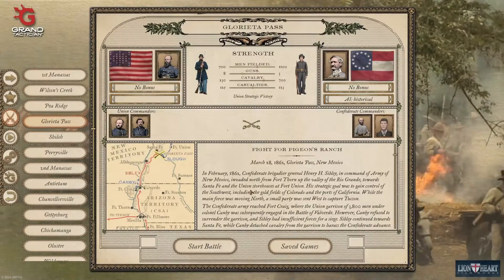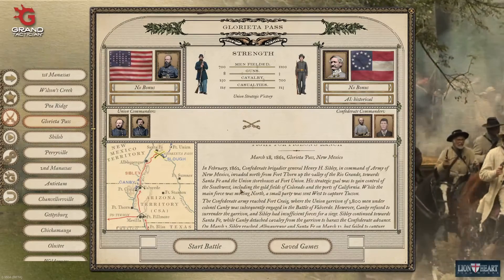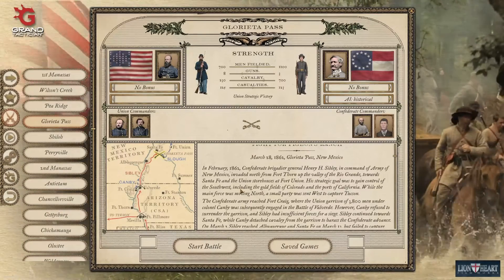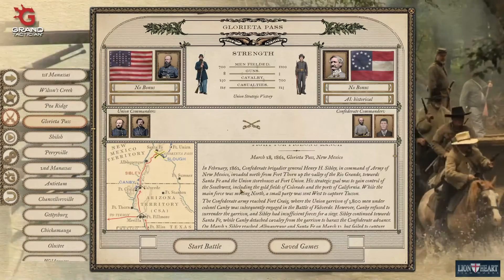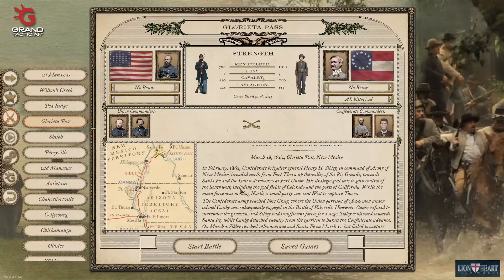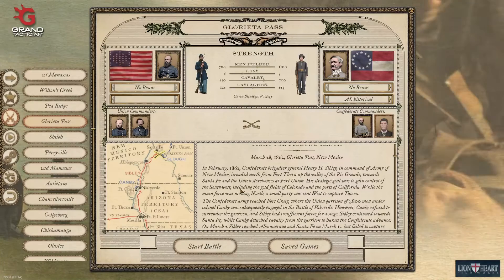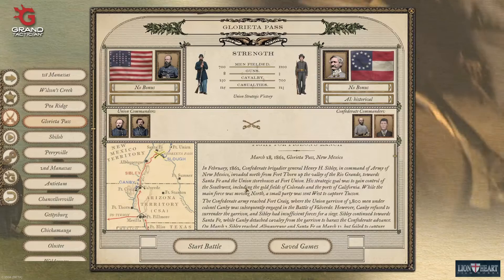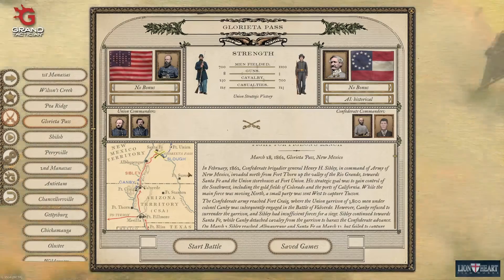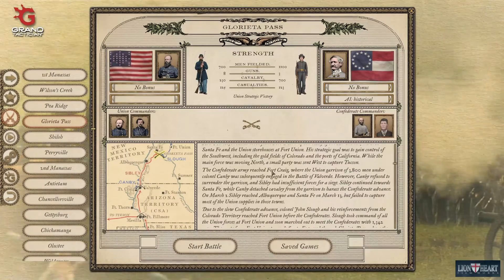Hey everybody, it's the wargaming guy, welcome back to the channel and welcome back to Grand Tactician Civil War. This game, for me at least, has a very steep learning curve in terms of trying to make the units do things on the maps. It is not intuitive, it is a pain in the rear. So we're going to go to Glorieta Pass. I picked it for two reasons: one, it's small, and two, it took place out here in New Mexico and Arizona territory. I live in Arizona, so there you go.